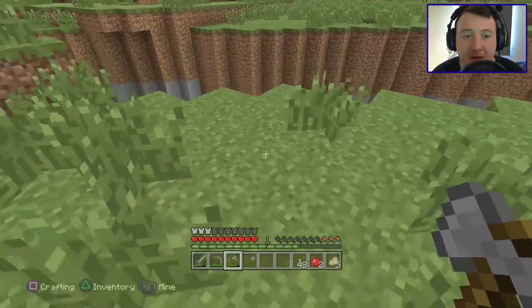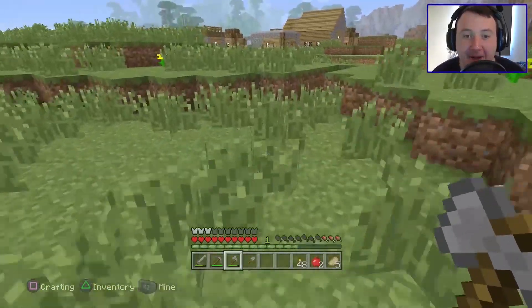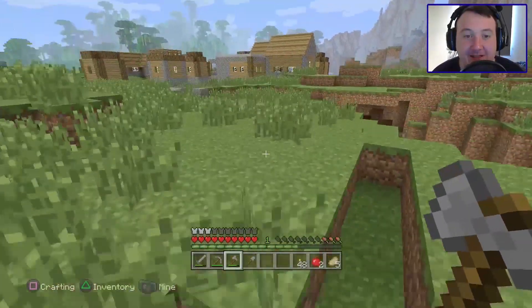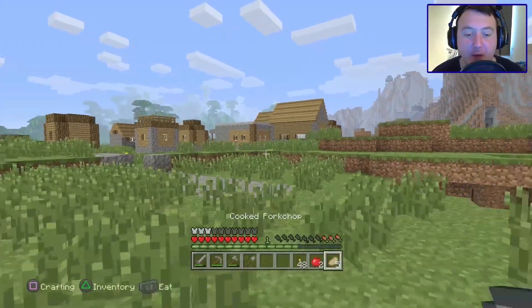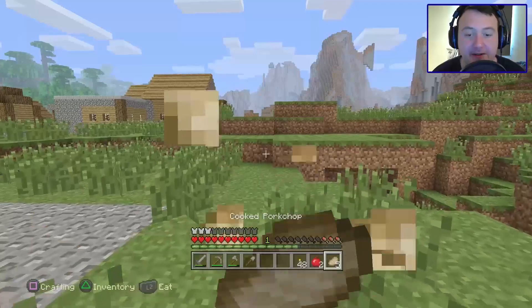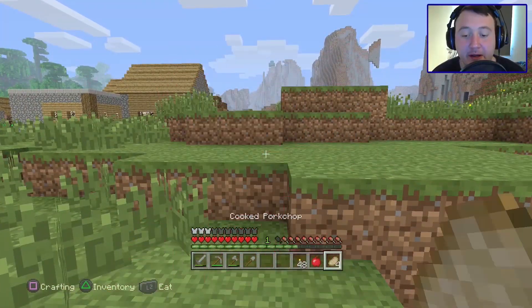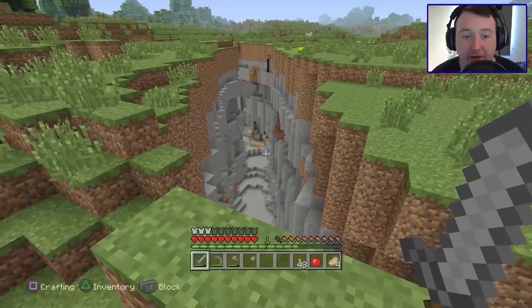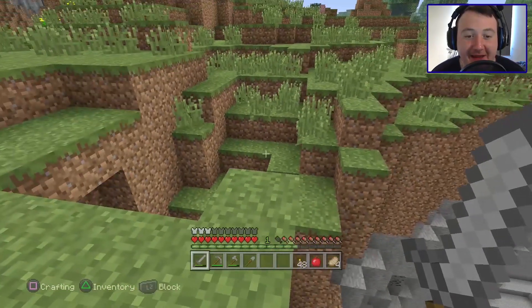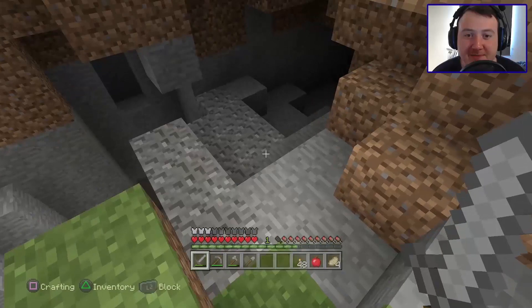Oh, there's like a cave system over there. But I think this might be a ravine. Wow! Here I am speaking about how good the seed is and we've hit a ravine straight away that is literally at the doorstep of the village. What an amazing world we've gotten here. We are very hungry, so let's munch on an apple to top ourselves up a little bit and try to make our way down into this. And a mineshaft! Holy crap. The Minecraft gods have blessed us with this seed.